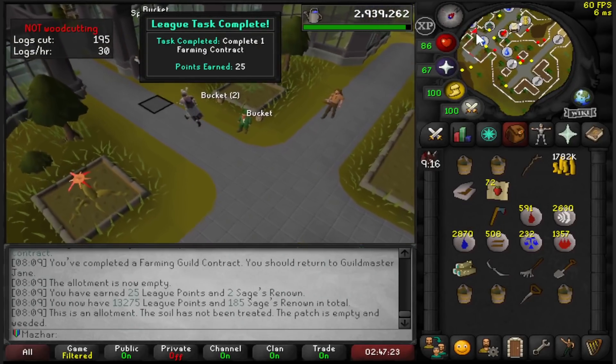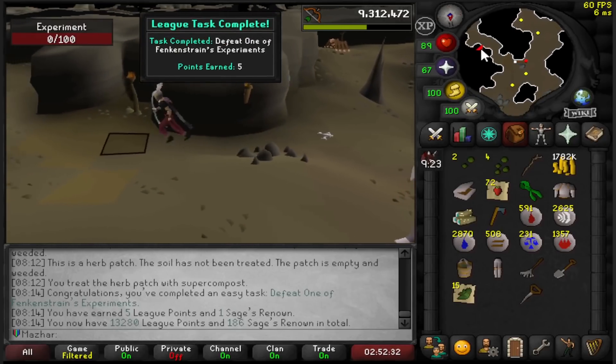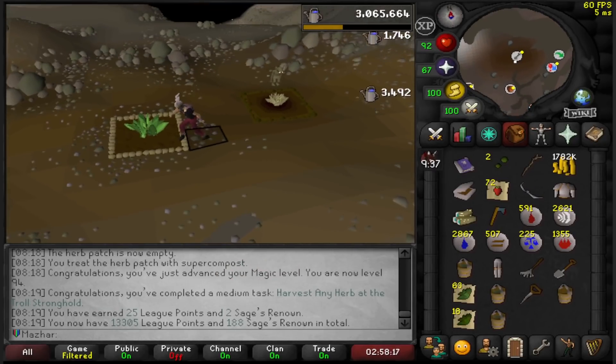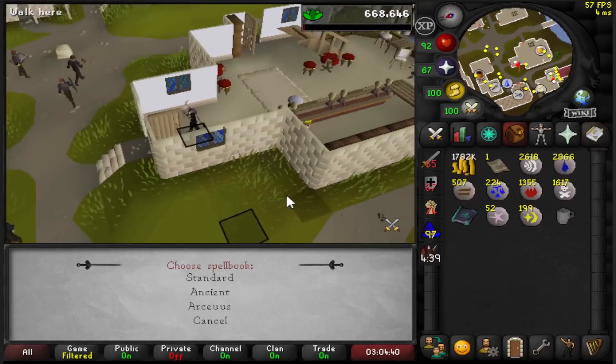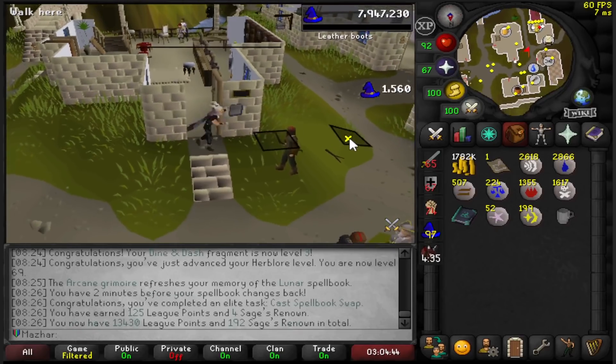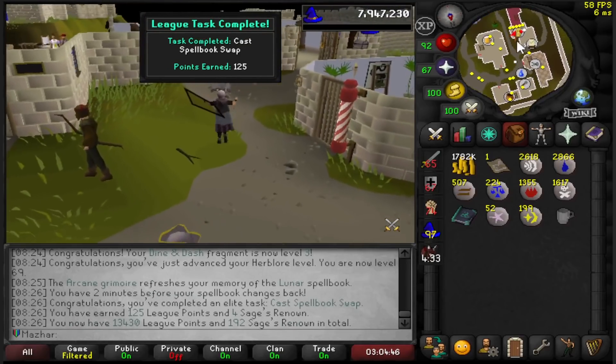Complete one Farming Contract: 25 points. Killing an Experiment: 5 points. Harvest any herb on Troll Stronghold: 25 points. Cast Change Spell Book — bam — 125 points.